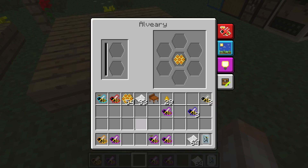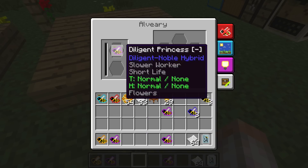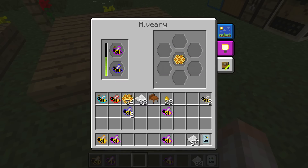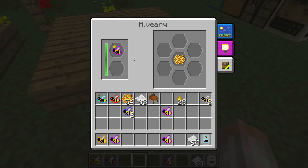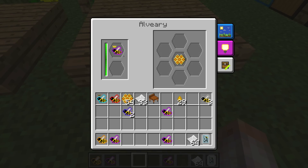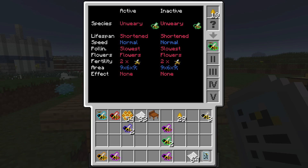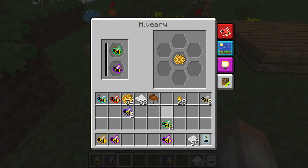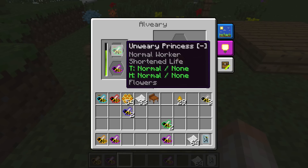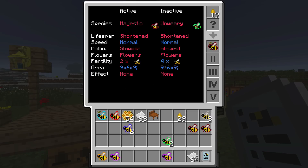We have a purebred diligent princess — great. To advance, we breed the diligent princess back with a cultivated drone, which should produce green unwary drones. The diligent-noble hybrid might produce various results — cultivated, noble, diligent, or unwary — but ideally majestic for the imperial line. We get those green unwary drones as hoped. Unwary bred with diligent should get us to the industrious line.